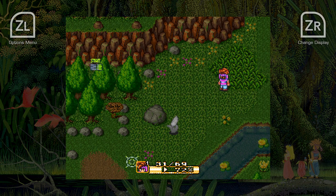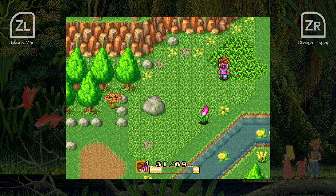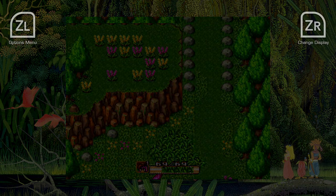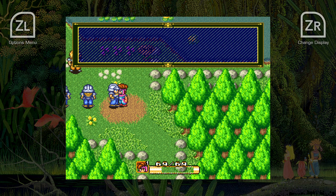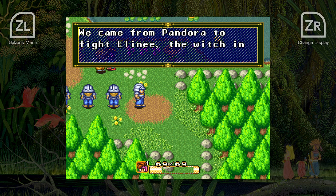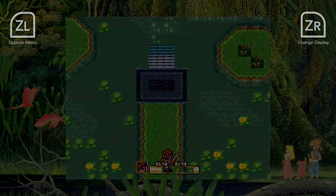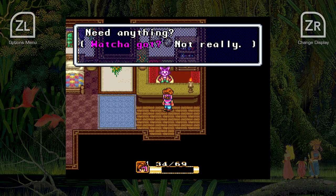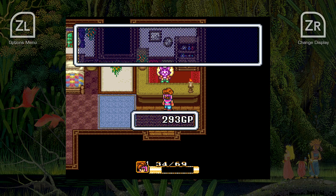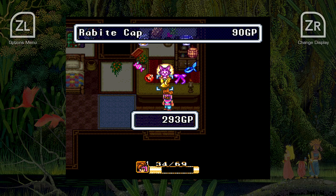Speaking of AI companions, one of the big selling points of Secret of Mana is that you could enroll a pair of friends to aid you in your quest. Using a second controller, or a SNES multi-tap, up to three people can control the main trio of heroes. This element is neatly replicated here thanks to the Switch's Joy-Con controllers — that second Joy-Con can be detached and handed to a friend for local co-op multiplayer. With a massive quest packed with memorable locations, gorgeous music, and a really nice sense of progression via level-ups and enhanced items, Secret of Mana remains a solid gold classic.